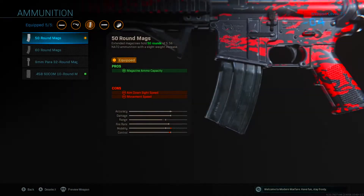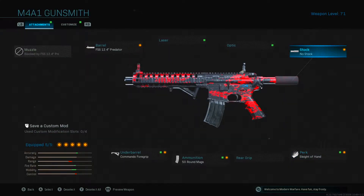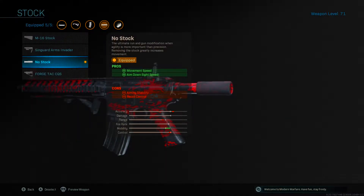Then for ammunition, I recommend that you guys use the 50 round mag so you don't run out of ammo. And then for the perk, I like to use Sleight of Hand so I can play more aggressive and reload faster. Then for the final attachment on the stock, I like to use the no stock attachment which improves movement speed and ADS speed, which helps the M4A1 compete with other weapons like the MP5 and MP7 at closer ranges.